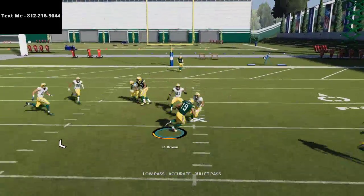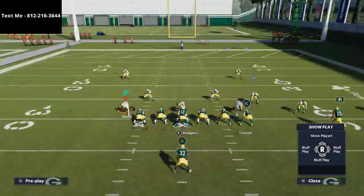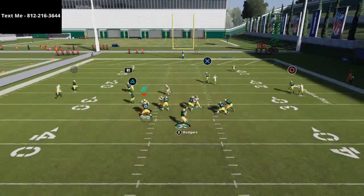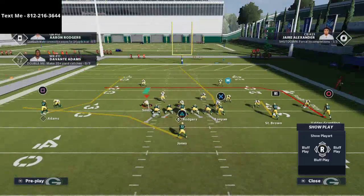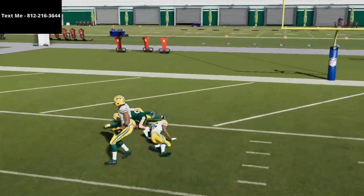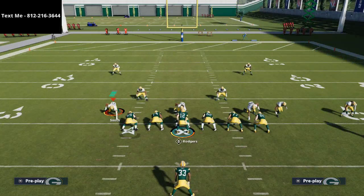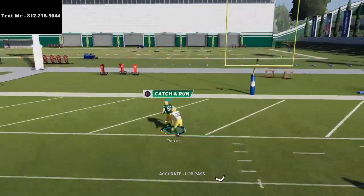The R1 hitch route — he does beat it. The only thing I'd recommend is motioning him right to left if you want; that will sometimes get him even more open. All in all, he's going to be just fine. Against Cover 2 man, that corner guarding the tight end is like 93 speed, so you're seeing this 85-speed guy getting open — I can basically pass lead him open against that coverage.